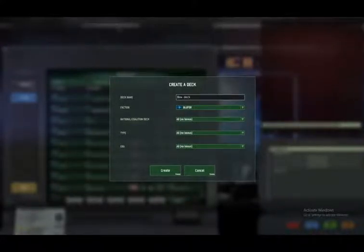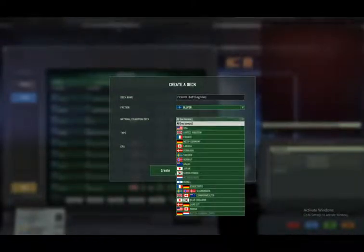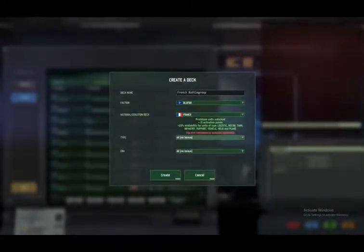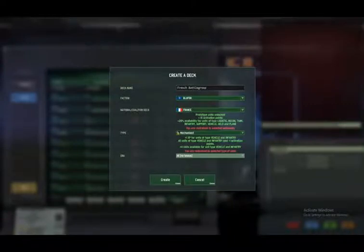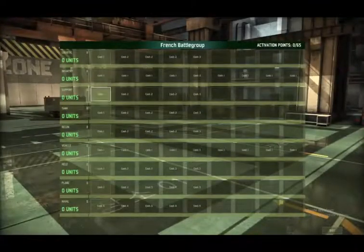Hi everyone, Major here and welcome back to Red Dragon. Following on from the deck I created for the Yugoslav army a little while ago, I thought I'd do another one for the French. I haven't really decided, so I'm ad-libbing whether I'll go mechanized or armoured — well, let's go mechanized and we'll go 485 to try and get some more recent weapons.